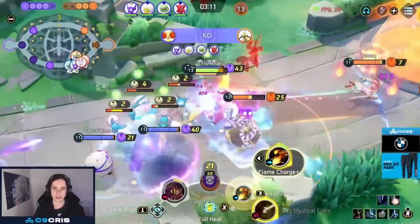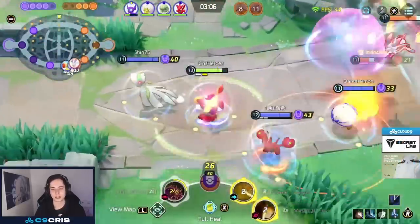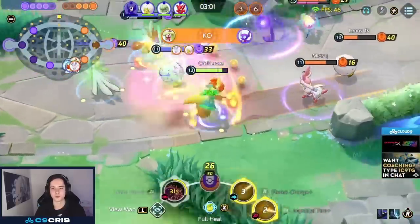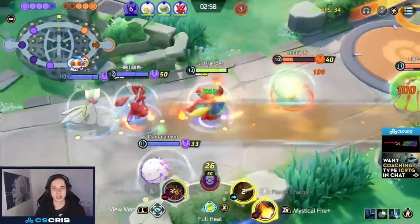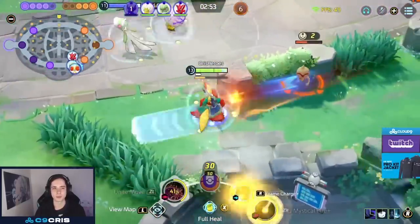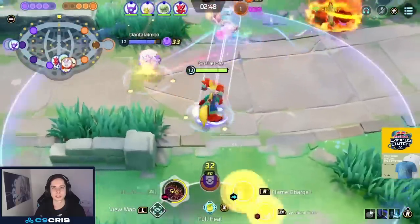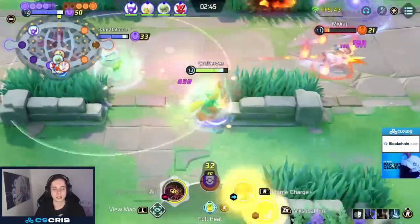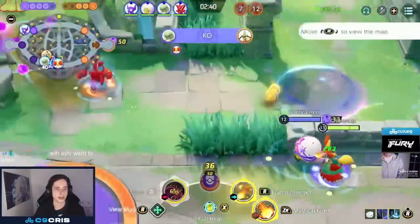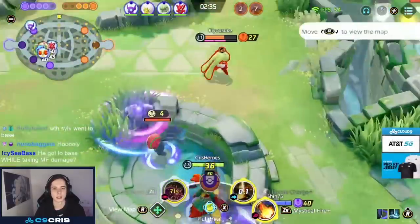As soon as you get to level seven and get Flame Charge, then level 11 where you get Mystic Fire Plus, you will be an absolute menace. Mystic Fire Plus resets the cooldowns on both moves, which allows this permanent dashing. We run Shell Bell and our second item. I'm currently trying Choice Specs over Body Barrier for more burst damage — it also helps early game. If you play Delphox in lane, Choice Specs will deal extra damage to minions to help with last hitting. For emblems we run six green and seven black for full cooldown reduction.